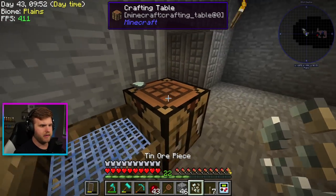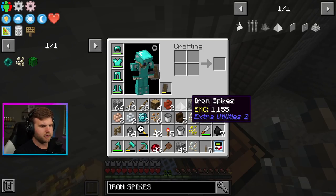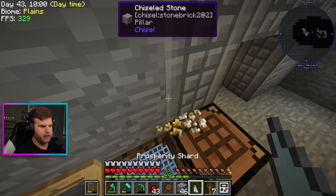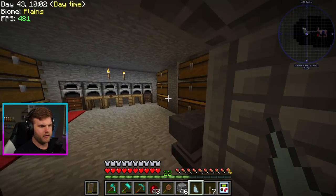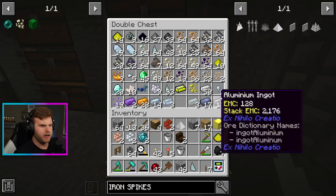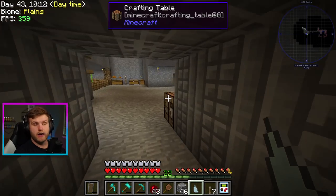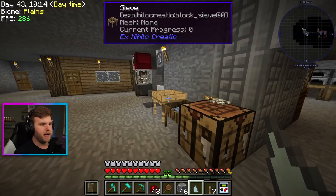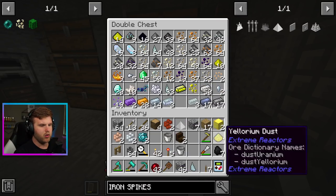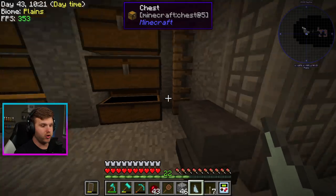Let me get the sand out of here, it's bothering me that it's in there. I can get rid of that — don't really need any copper. Let's drop this stuff off. I made a bunch of ore and stuff, also like yellowium ore. I grinded out a bunch of sand pieces to get gold for what I'm going to show you guys next.